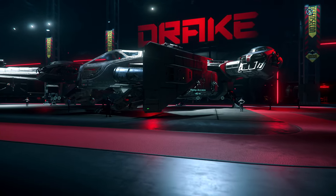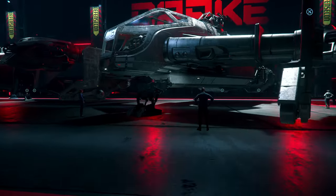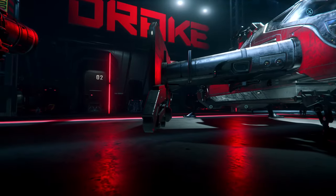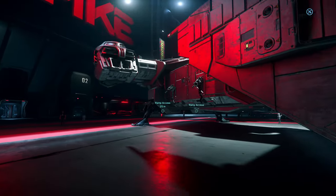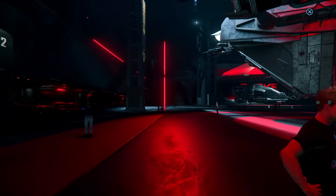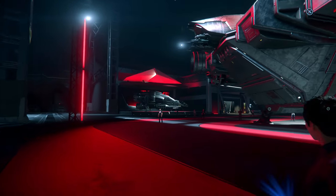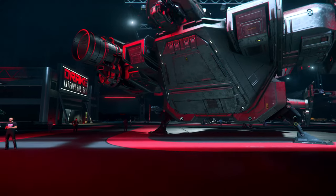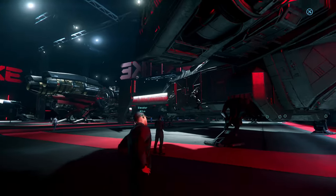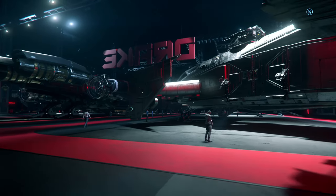And Cutlass Steel — a way overpriced dropship which is a really, really bad design. If this ship were roughly at the same price as the Cutlass Black, she would be okay, but she is double the price. No idea what the designers were thinking. Steel is way overpriced.